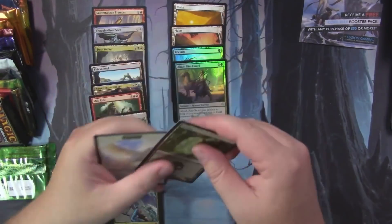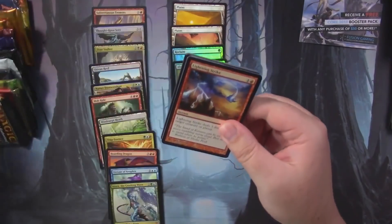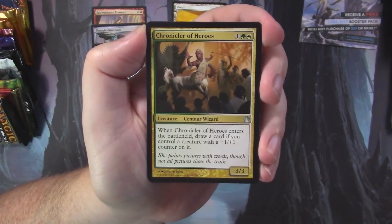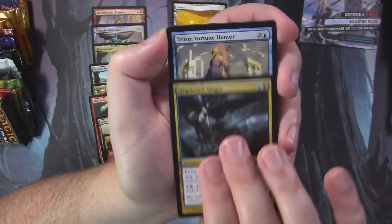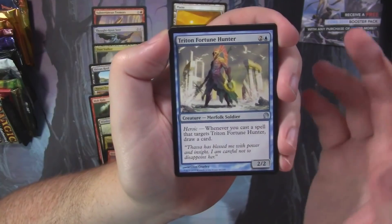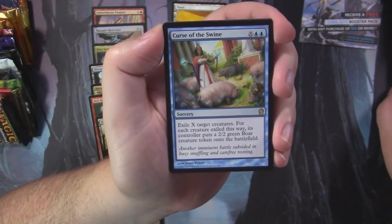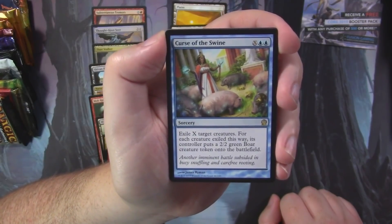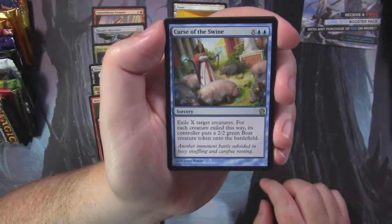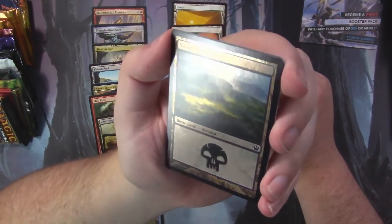Theros is last — and we're ending with a foil. We've got Chronicler of Heroes, Shipwreck Singer, Triton Fortune Hunter — a good limited card because its heroic ability lets you draw a card when you target it with spells or enchantments. Our rare is Curse of the Swine — exile X target creatures, and for each creature exiled its controller puts a 2/2 green Boar creature token onto the battlefield — so everything you had is now pigs. And we got a foil — it's a foil Swamp! Shiny. I love foil basic lands; they look beautiful and really show off the art.